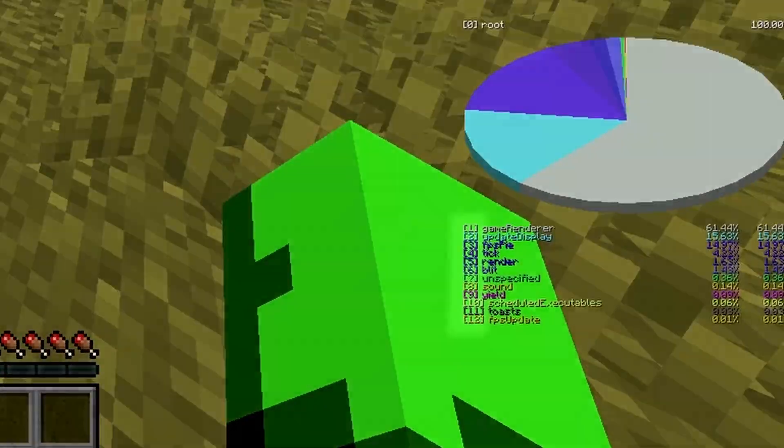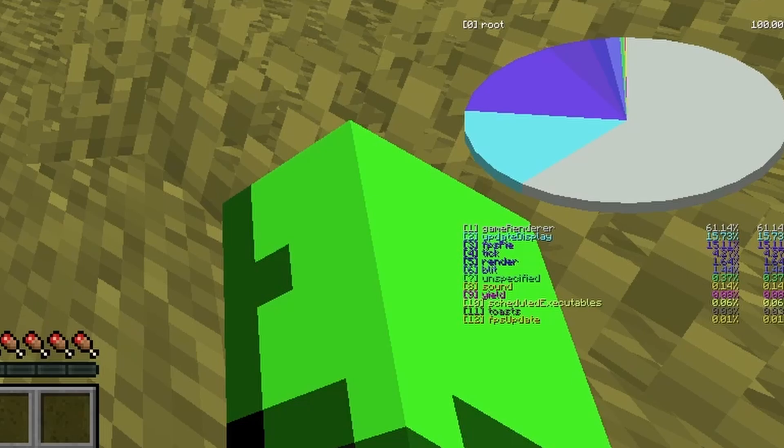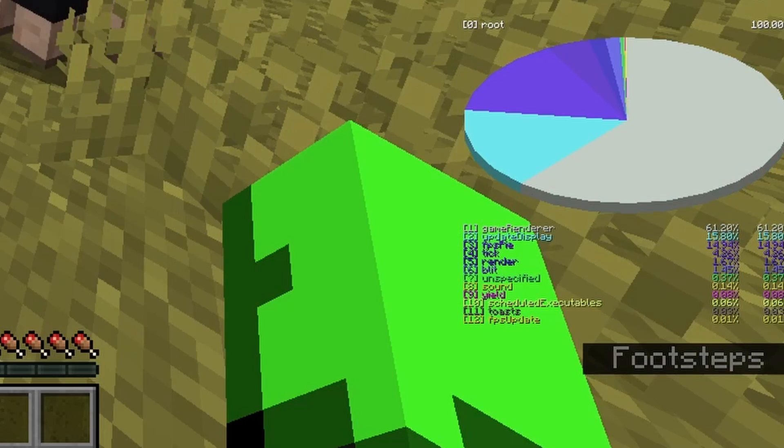It's pretty simple. There's two things: a number and a few words. To the left is the button you will press on your keyboard, and the word on the right is where you want to navigate to. So in this case, if I want to go to Game Renderer, I press 1. If I want to go to update the display, I press 2.